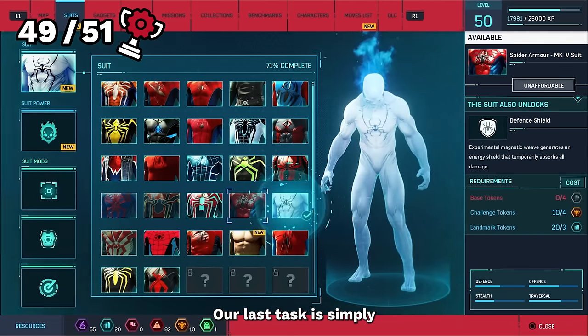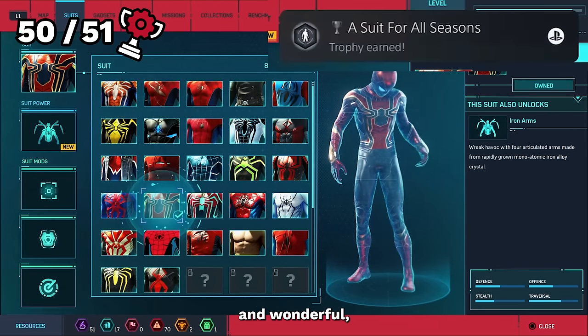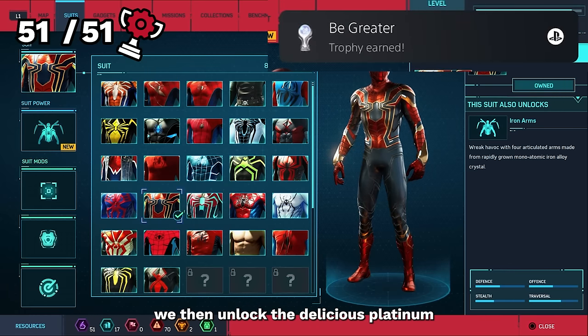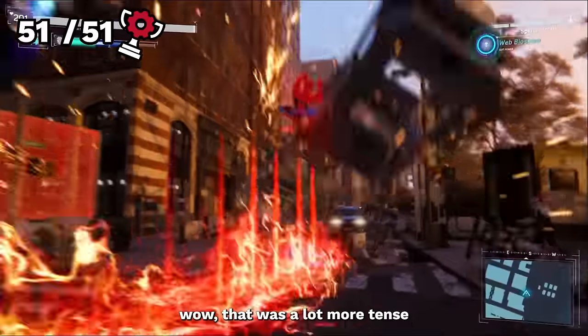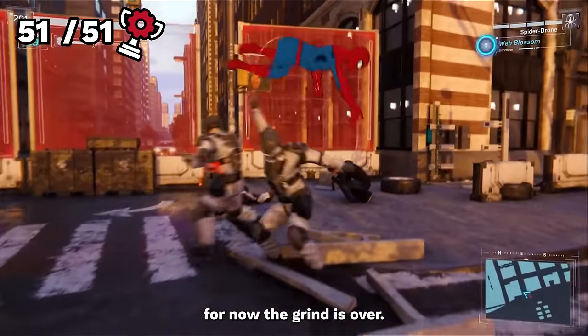Which felt fantastic. With one very simple trophy left, the platinum is ours. Our last task is simply to buy every suit, and since we already had 100% in everything, that was instant and wonderful. With every suit purchased, we unlock A Suit for All Seasons. And most importantly, we then unlock the delicious platinum trophy, Be Greater. Wow, that was a lot more tense than I imagined, and since this is now the second time I've 100% completed this game, I think it's safe to say that for now, the grind is over.